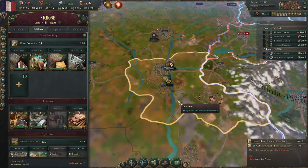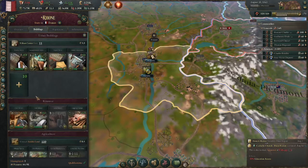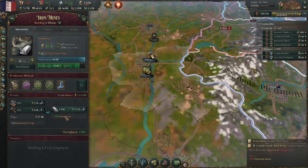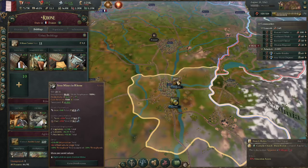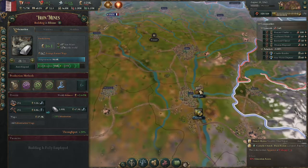We're going to go to Rouen and look at the iron output. We have 1000 here, and then we have 840 here. Why is there a smaller number? When you click on a building it accounts for the 20% throughput, but the other number does not — that tells you how much a level 10 iron mine produces without the modifier. A level 10 iron mine will produce the same amount of goods as 10 level ones, but the throughput on the level 10 means it will also produce more goods in total due to that modifier.